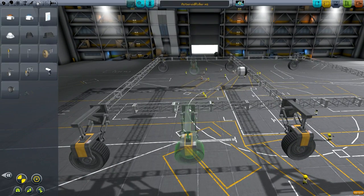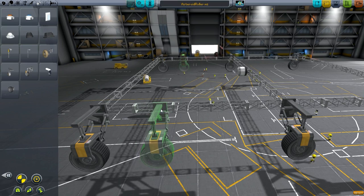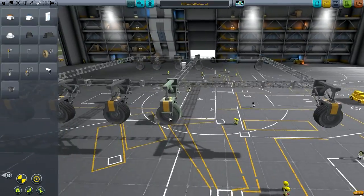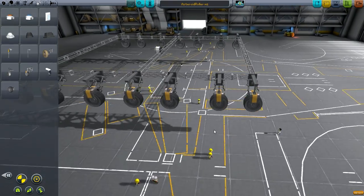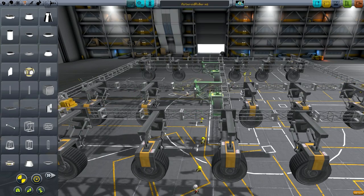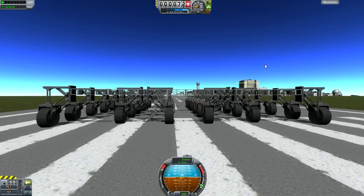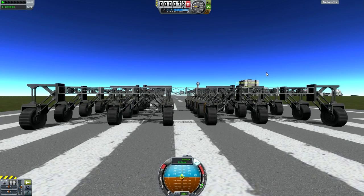Hello everybody, welcome back to the Kerbal Space Program. So today we are going to attempt my challenge — the Find My Balls challenge, also known as the Find My Asteroids challenge. For those of you that are not aware, this challenge involves us relocating some asteroids. We have a total of three asteroids to relocate: two asteroids currently on Kerbin on the ground that must be relocated to the KSC, Kerbal Space Center.